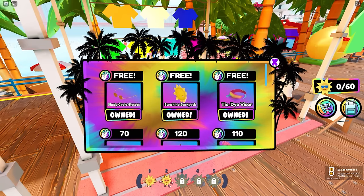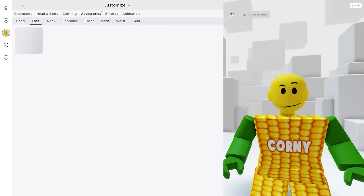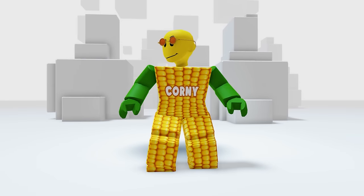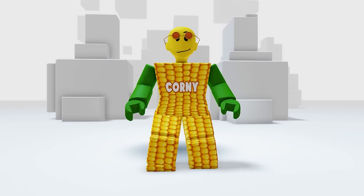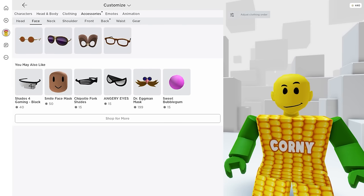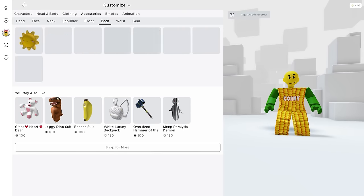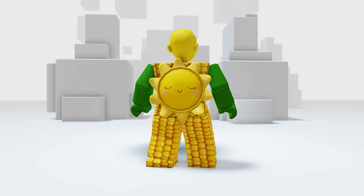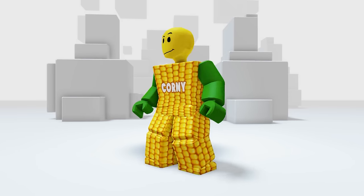Let's check what we've got. Under the face category, here it is. Cool circle glasses. Very nice. It's so stylish. And the third item is found in the back category. This sun backpack is so cute. Now your avatar has a bright future.